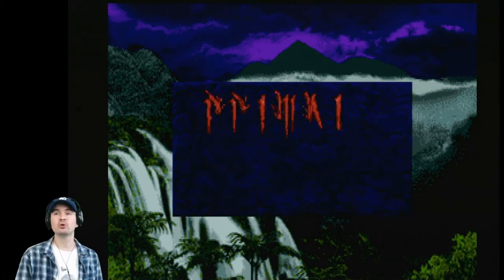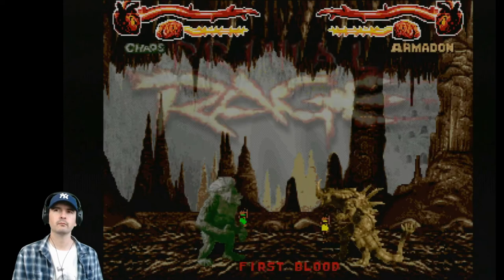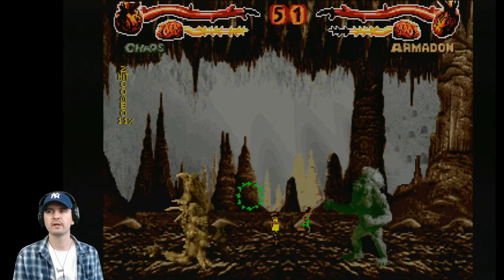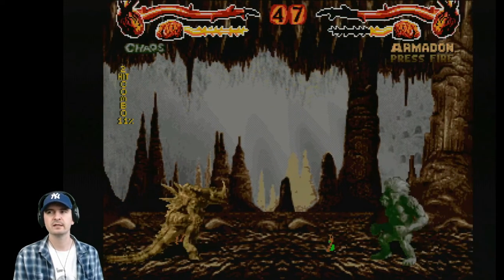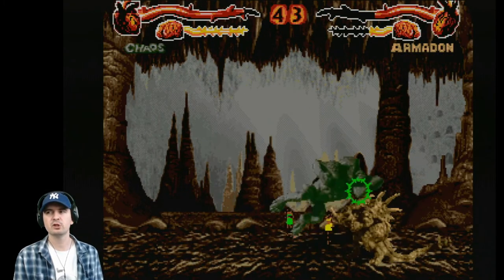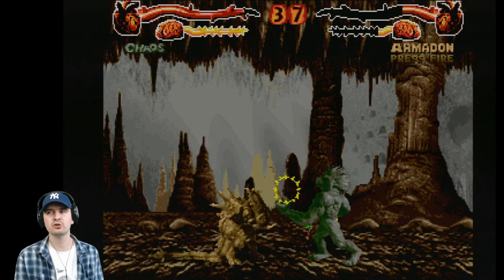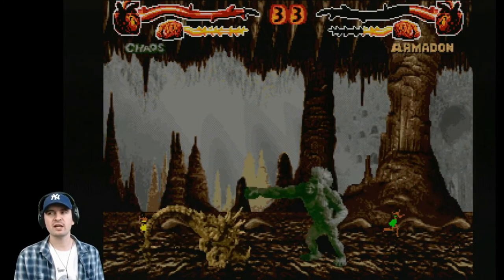I've never ever played this or seen it on Amiga before - this is Primal Rage. It's a 2D fighting video game developed and released by Atari Games in arcades in 1994. The player takes control of one of seven large beasts that battle each other to determine the planet's fate. Matches feature many conventions from the fighting games of the era, including special moves and gory finishing maneuvers. Ports were released for home consoles and personal computers. Efforts to perfectly emulate the arcade edition were unsuccessful due to unusual copy protection methods. Toys, comics, novels and other merchandise tie-ins were also produced.